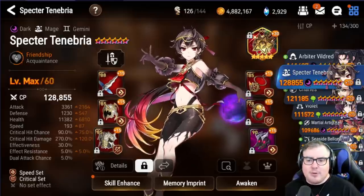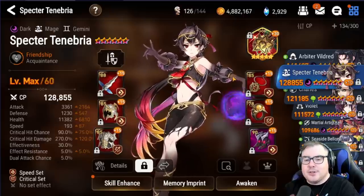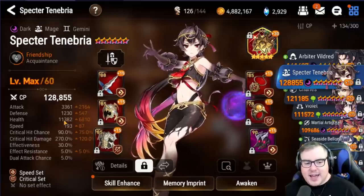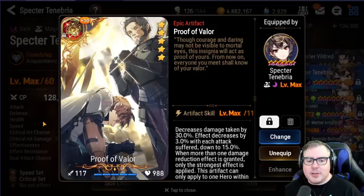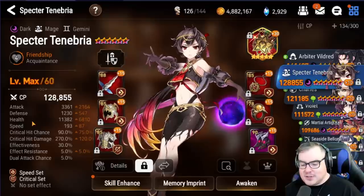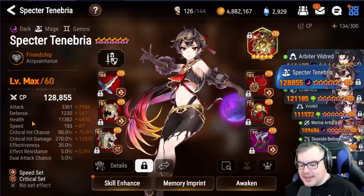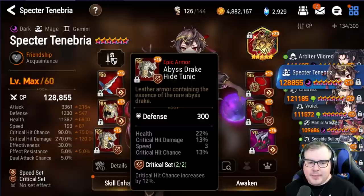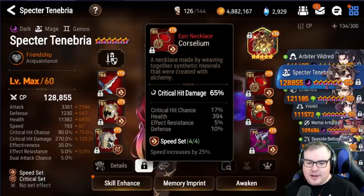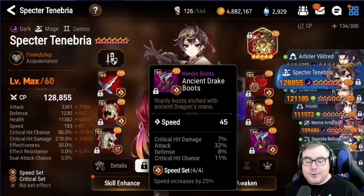Probably the second biggest addition to my team this time around is my Specter Tenebra. My goal for her was to be able to use her in guild wars specifically on defense, so I wanted her to survive a little bit more. She's got 11.5k HP, 1230 defense, a decent amount of attack, decent crit rate, decent crit damage — a little bit of everything. She's also on Proof of Valor to help her survive. A lot of people fighting Specter Tenebra just try to SSB her down, and mine isn't really going to die to SSB too much.